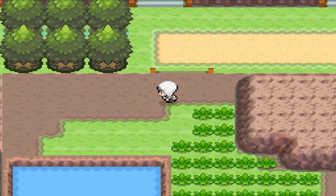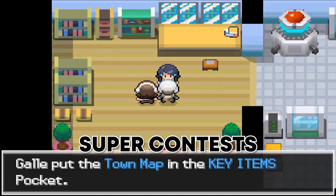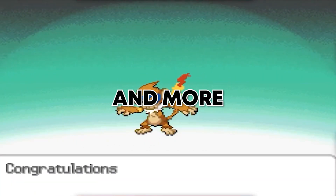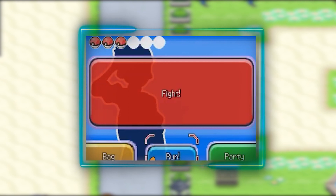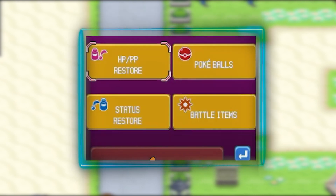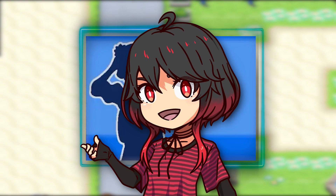This ROM hack has some amazing features like the underground area, super contests, Pococho, Mega Evolution, and more. The smart Poketch also makes a comeback with new apps, customizable models, and the ability to use HMs straight from the PokeWatch. How cool is that?